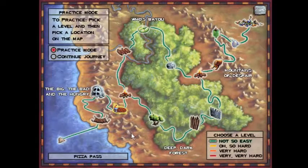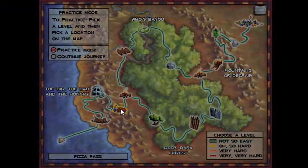Hello everyone, praise be to God, and welcome back to the Logical Journey of the Zoombinies. Today we're going to Pizza Pass on Not So Easy, just to show you the best solution to beating this level, which is an algorithmic solution.